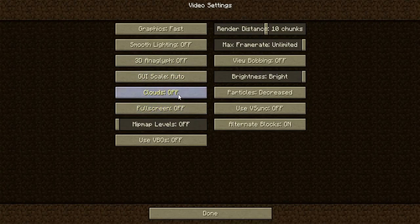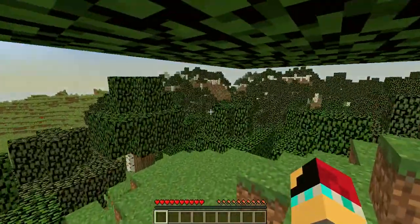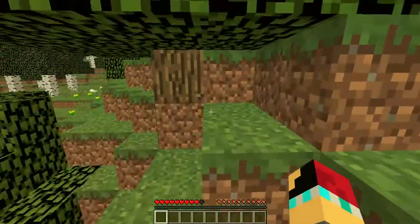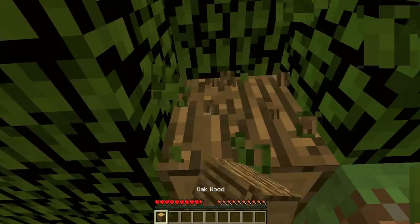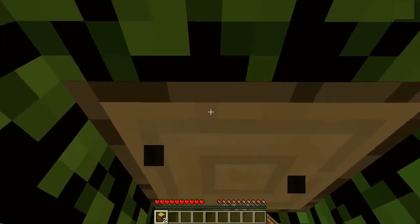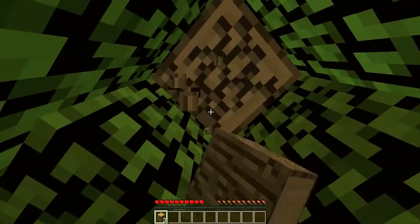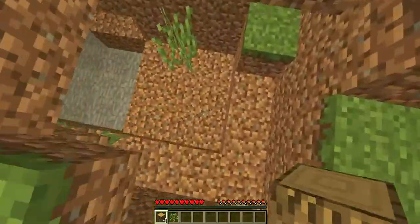I usually don't have clouds on — whatever, I don't really care. I spawned right in this little tree area, so maybe that's a hint that I should start punching some wood. I don't do survivals really ever, so I have no idea what exactly I'm supposed to be doing here. I know it's usually a good thing to get wood.